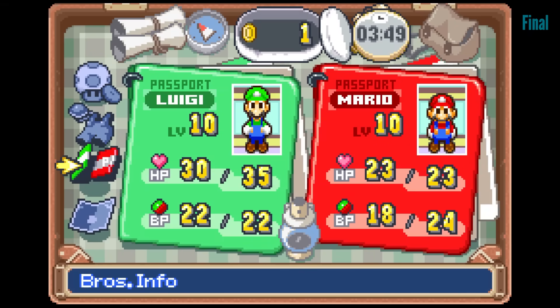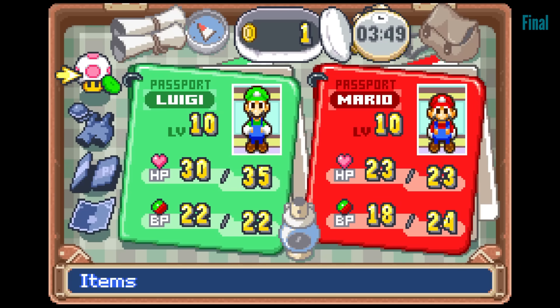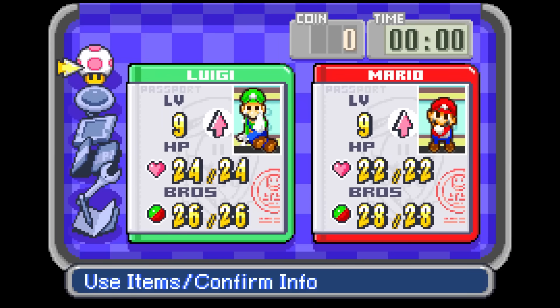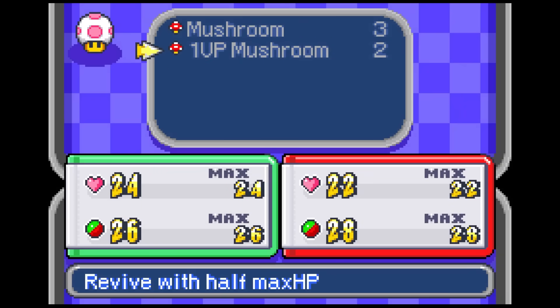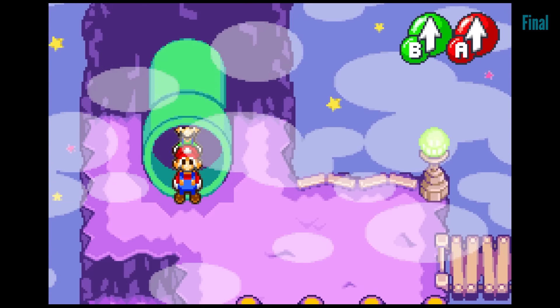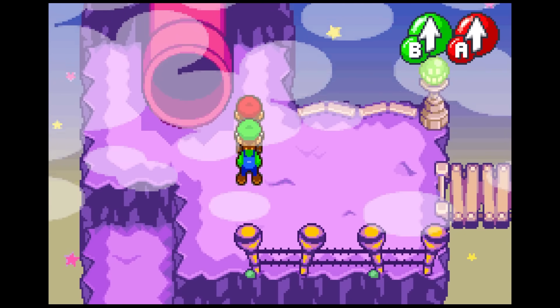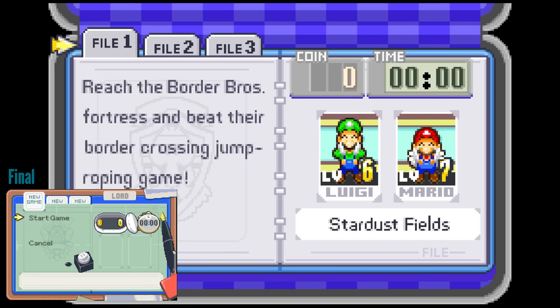Like the start game menu showed earlier, the in-game menu also features a different design. Here's what it normally looks like: pretty typical-looking passport photos with four main options on the left side. The earlier version has six options on the left side and much cuter passport photos. And of course, the menu is also not designed like a suitcase. Overall, there are just a ton of big design differences as well as little touches that haven't been implemented yet — different block designs, world map warp pipes being red instead of green, and even transition effects between scenes that were added to the final build but are missing here.